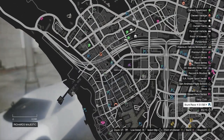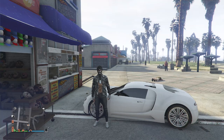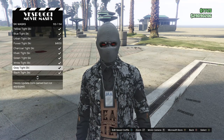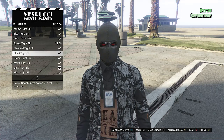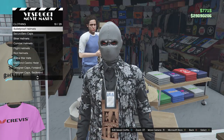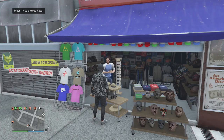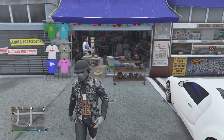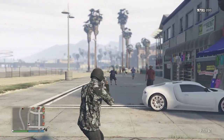To finish the outfit with the mask and helmet, head to the mask store. Walk over to the mask, scroll to ski mask on slot 19, and scroll near the bottom until you find the gray tight ski on slot 113 — equip that mask. After equipping the gray tight ski, back out of the mask store, walk to the hats on the left side, scroll to bulletproof helmets on slot 19, and equip the black bulletproof. That's pretty much it for this outfit. Save it at the clothing store — this is what the finished outfit looks like.